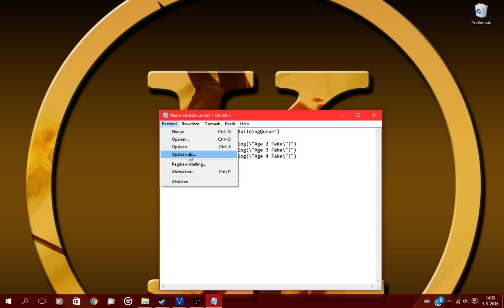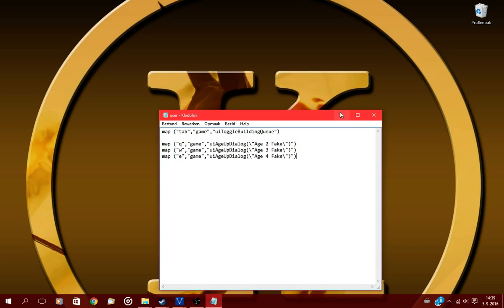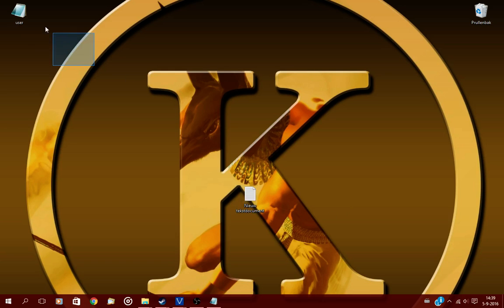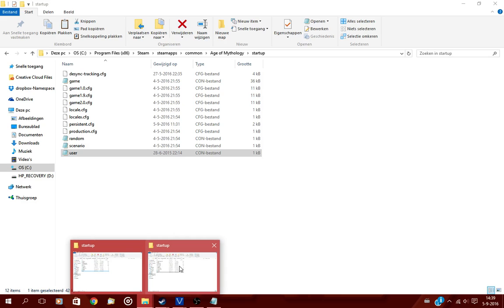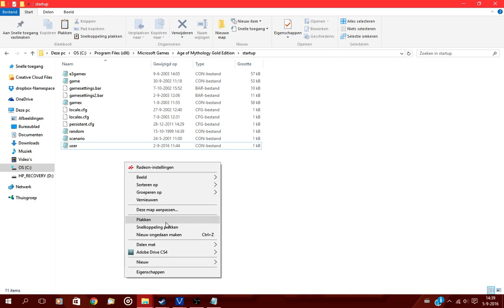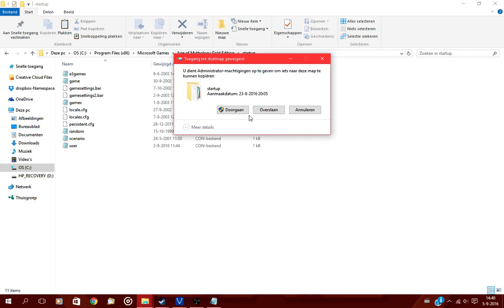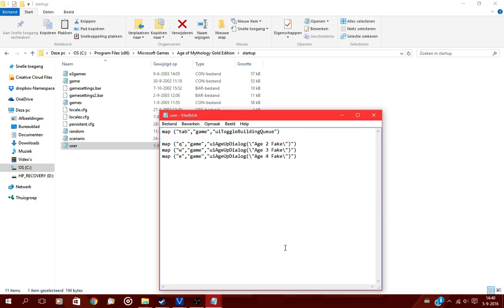Then go to File, press Save As — for me it's in Dutch but find Save As — then select 'All Files' as the file type, type 'user.con' as the filename, and press Save. It should create a user.con file. Copy that file and go to Program Files > Microsoft Games > Age Mythology > Gold Edition > startup folder, and paste the file in there.